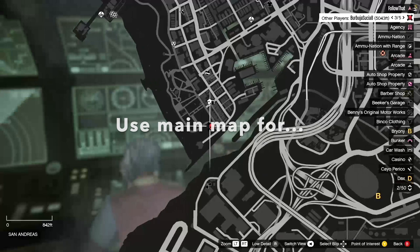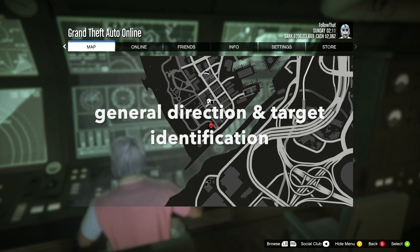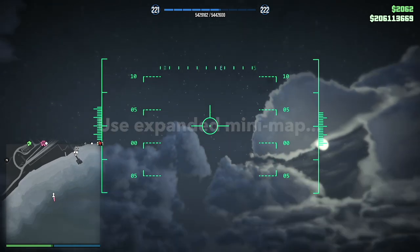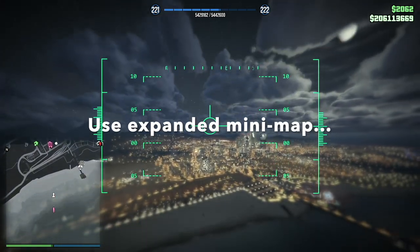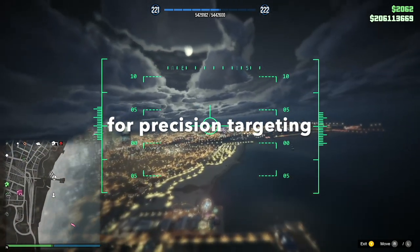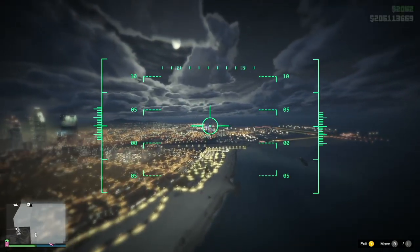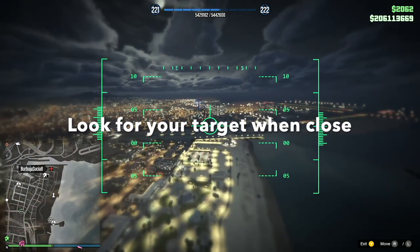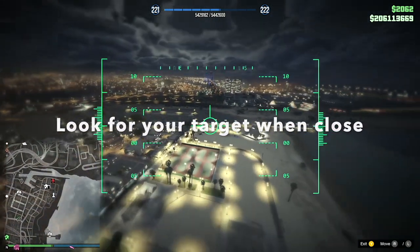There are a couple of things to line them up. First of all, pick your target on the map - generally someone in open space and static. The only weird thing is up is down, so it's the opposite to the normal controllers, but left is left and right is right. Up is down is the only thing you've got to know.